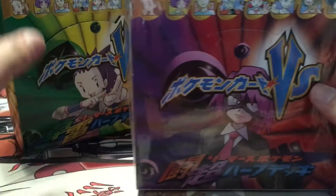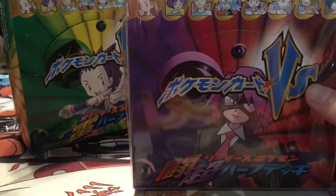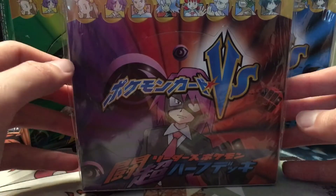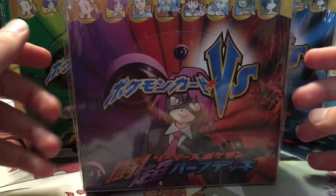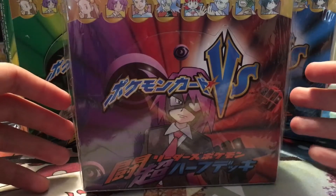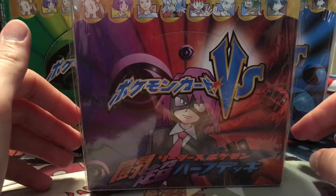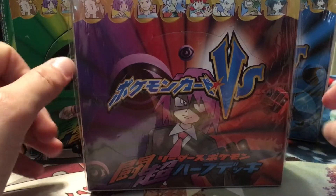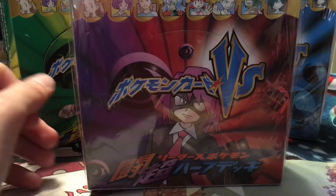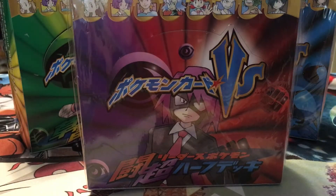In the first video we opened the grass and lightning booster box. In this video we're opening the fighting and psychic type. I believe this box is the one where you get all the Rocket cards — Rocket's Entei, Suicune, Raikou, and Wobbuffet.